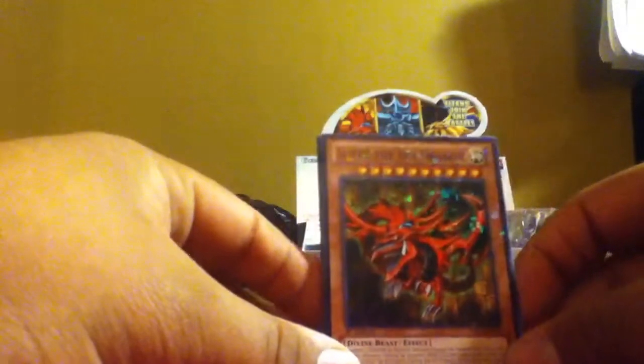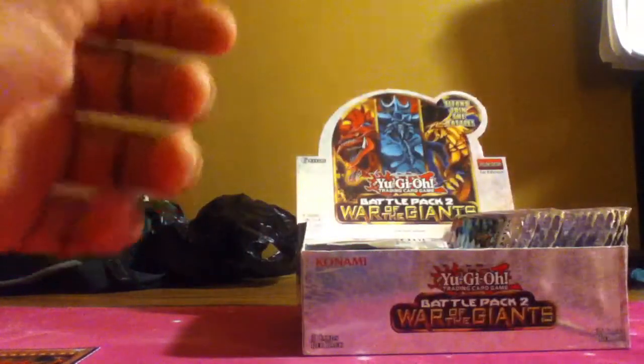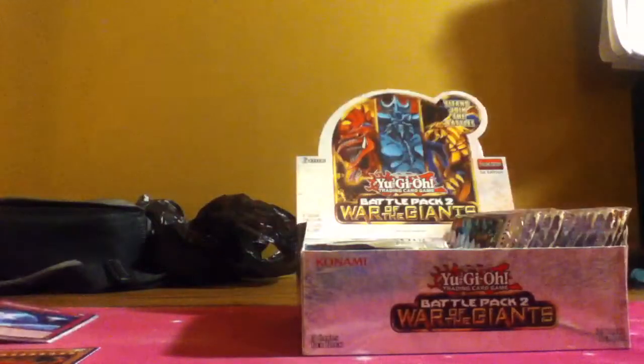All right, we got Cursed Remainments. Oh baby! Slifer the Sky Dragon — first pack! Oh my gosh, this is insane. Okay, I'm already happy for this. That's Slifer. Now I totally recommend go buy one of these. We also got Pot of Greed, Zumbira the Dragon, and Dimension Gate. But oh baby, Slifer the Sky Dragon. I don't really care what else I got — I just hope I got a god card!